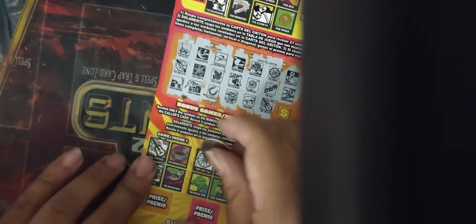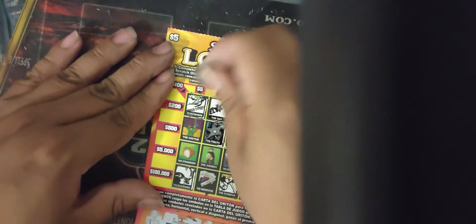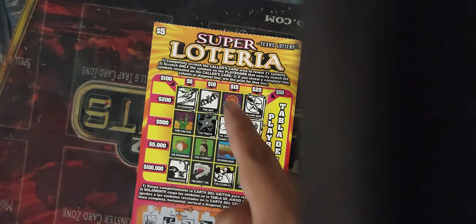The next symbol is the Mockingbird. We got a Mockingbird on the bottom and on top. Hopefully we can get the Sunset for $200, the Cactus for $500, or the Pesto and Mortar. The last symbol is the Blue Bonnet — so we didn't win anything on that ticket. First ticket's done, we're down $5 so far with the $40.